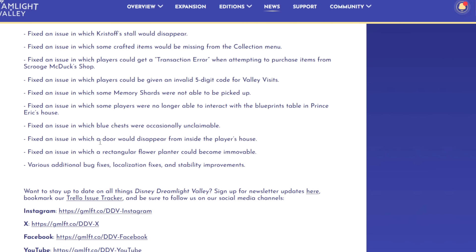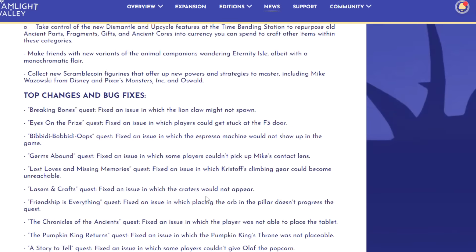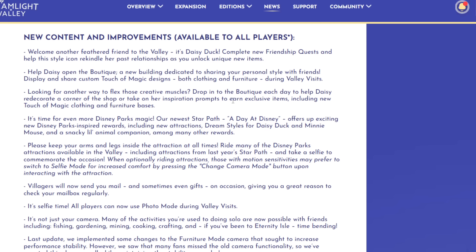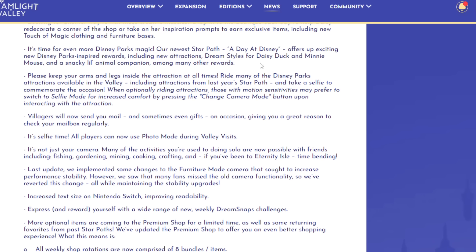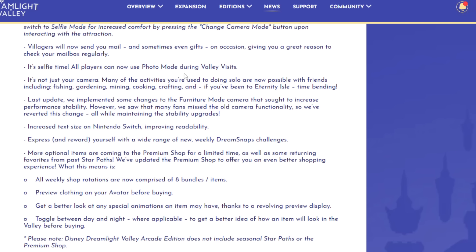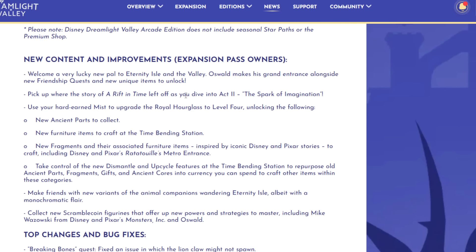They also adjusted the texture on the lounge pillow, fixed an issue where Mac players couldn't connect online, fixed a confirmation pop-up not appearing when purchasing furniture, one of Gaston's journal entries not spawning, Christoph's stall disappearing, crafted items missing from the collection menu, transaction errors when purchasing from Scrooge's shop, and an invalid five-digit code issue for valley visits, plus memory shards not being able to be picked up.